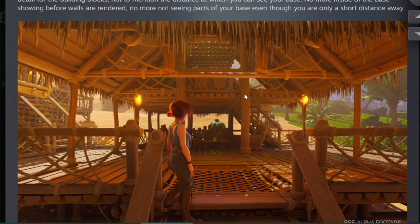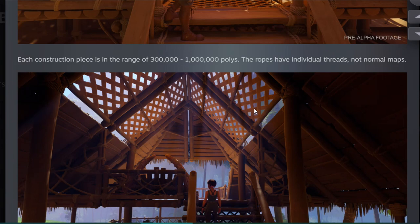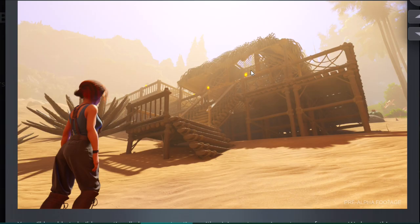As their blog outlines, it allows an unprecedented level of detail for the building blocks, not to mention the distance at which you can see your base. No more inside of the base showing before walls are rendered, no more not seeing parts of your base even though you're only a short distance away. Each construction piece is in the range of 300,000 to 1 million polys. The ropes have individual threads, not normal maps, allowing a lot more detail. They also talk about Lumen, another part of Unreal Engine 5, giving the game a nice real good glow.